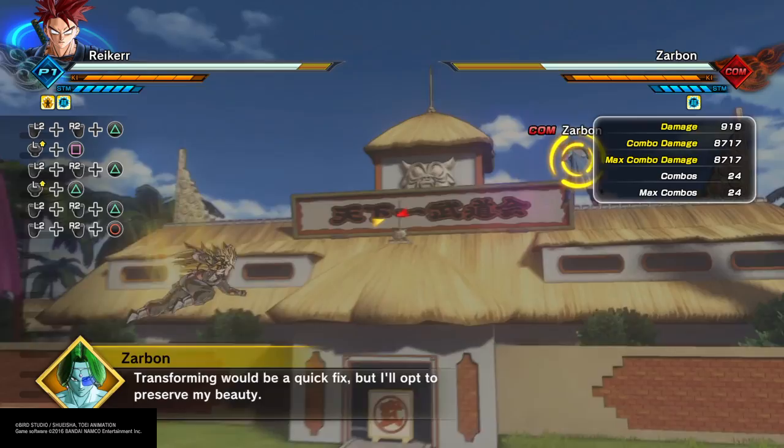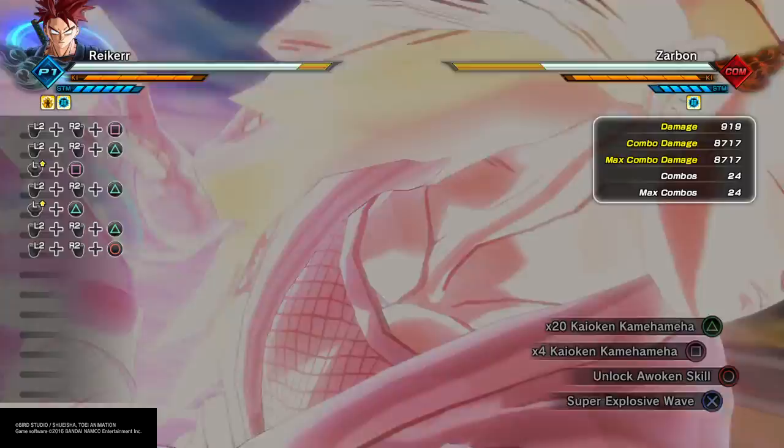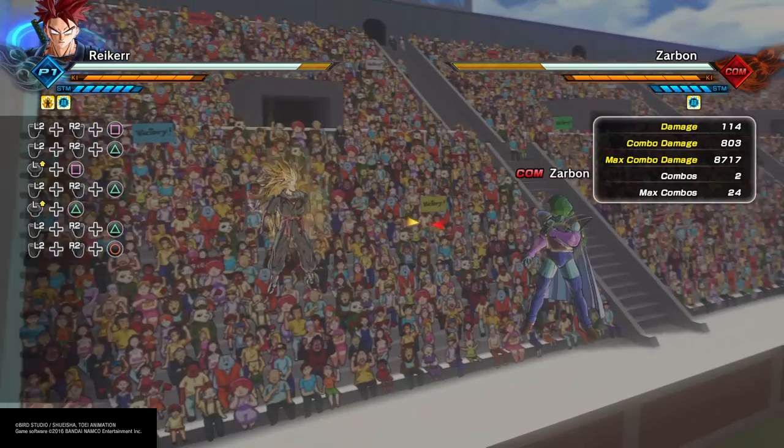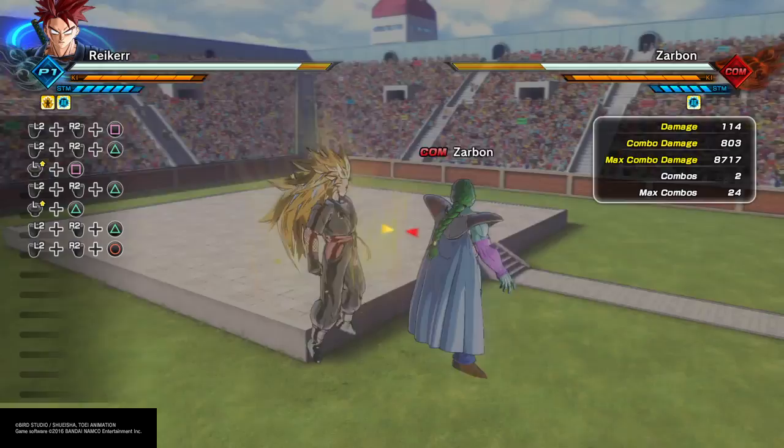Now let's try the x4 Kaioken Kamehameha. Another advantage of the x20 over the x4 is that there's no downtime after using the ultimate. As opposed to x4, your character has to catch his breath if you double pumped it.